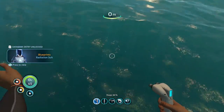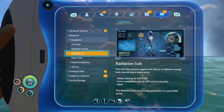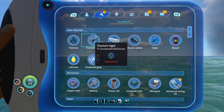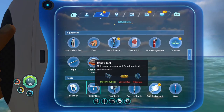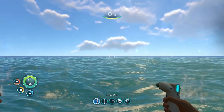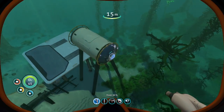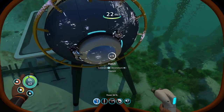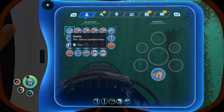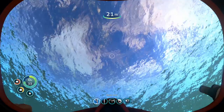Radiation suit. Okay, so do I need to make that? A radiation suit — probably should then. Why can't I finish making this hatch? It needs titanium, but I thought I had titanium. Oh, I've got ingots. Not titanium. For god's sake.